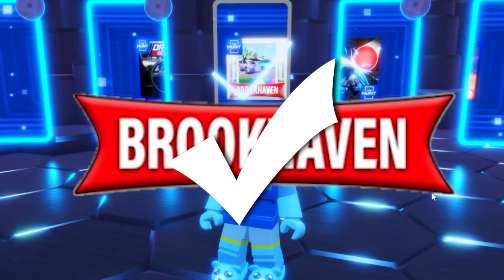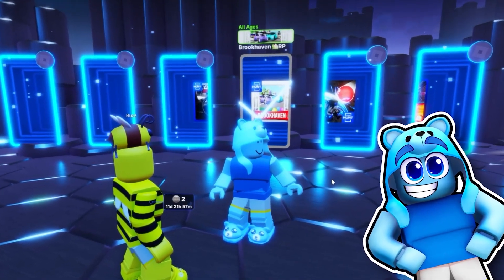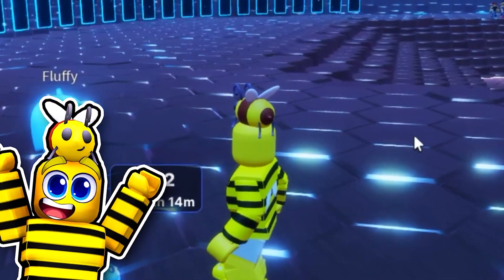We've got a big tick over the Brookhaven portal. You're so OP! Buzz, that was the easiest one ever. I just had to run around in a circle and get 20 eggs. Nice work, Fluff! It is going to be the easiest badges ever.